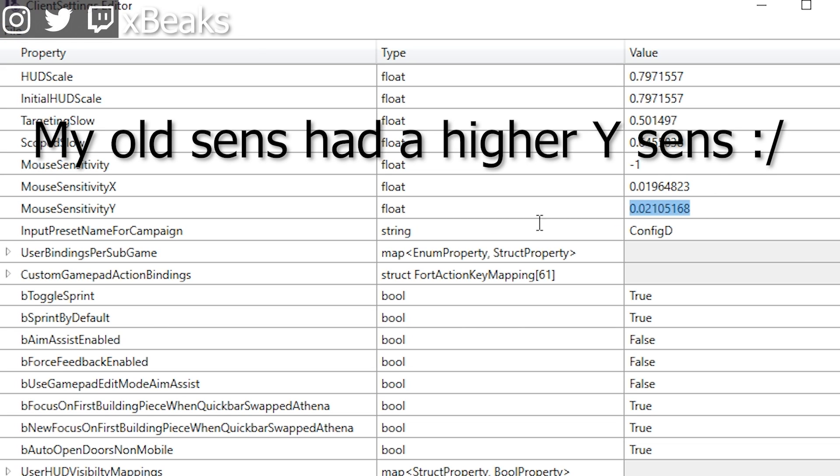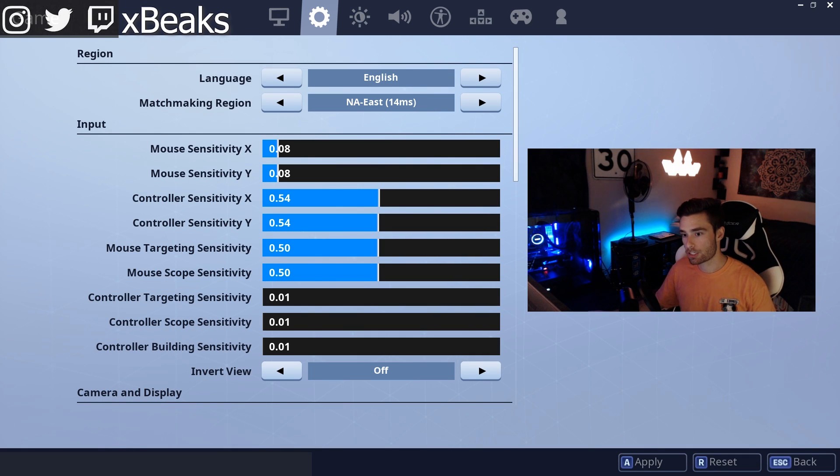So here's the correct way to adjust your sensitivity: take that white bar and drag it all the way to the left. Now tap your left arrow key one time, and then each time you tap your right arrow key it'll adjust in increments. The same can be done for your Y sensitivity, and every single time it'll be equal sensitivities — no matter what.